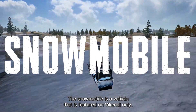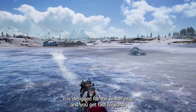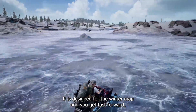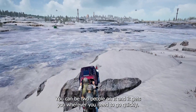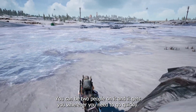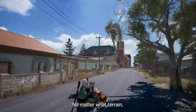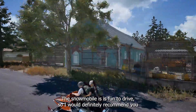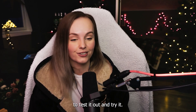The snowmobile is a vehicle featured on Vikendi only. It's designed for the winter map and gets you moving fast forward. It's super fun to drive — you can be two people on it and it gets you wherever you need to go quickly, no matter the terrain. I would definitely recommend testing it out.